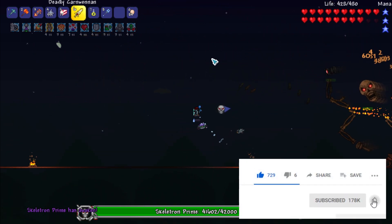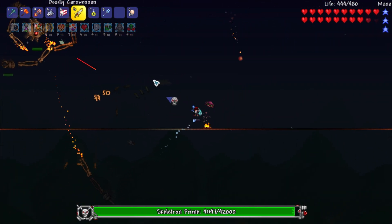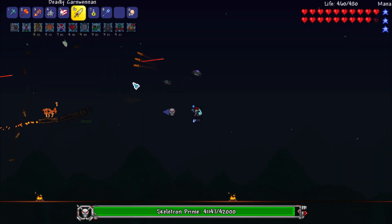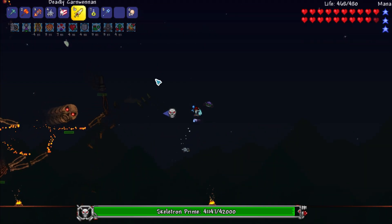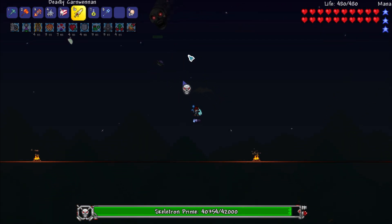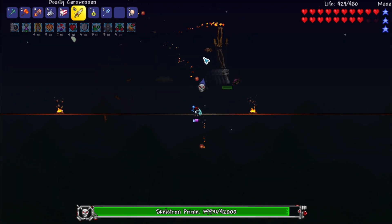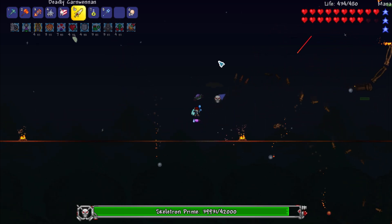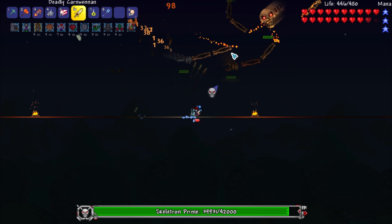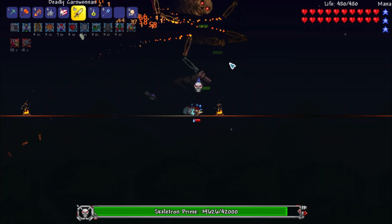So we're going to be doing Skeletron Prime today, and I'm going to be using this brand new weapon called the Deadly Con... I have no idea how to pronounce that. My English tongue doesn't know what that is. I wanted to use this weapon because it reminded me so much of the one we used in Terraria Overhaul. This episode wasn't meant to start so dramatically, but I literally logged on and the game was like, 'you ready for a boss fight?' And I'm like, sure - it's free, I'll take free.